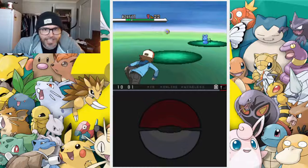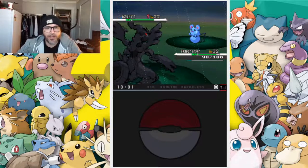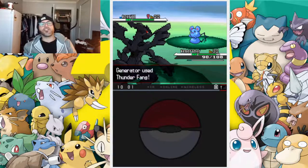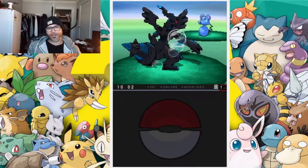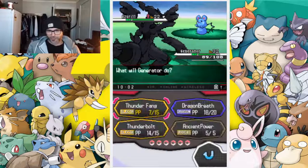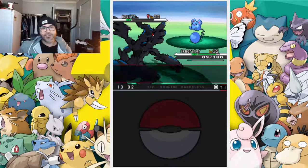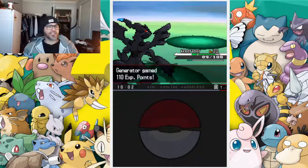We're coming towards the end of our connect session. I'm going to send out Generator strong - oh, we missed our Thunder! It was meant to be a big happy ending. Let's try again - Thunder Fang towards this Azurill while it gets knocked out. I'll leave you guys to it, have a good day and I'll see you next time.